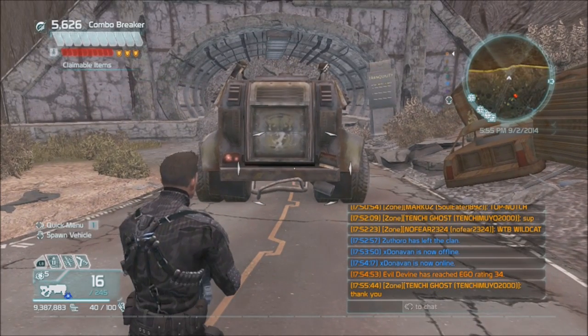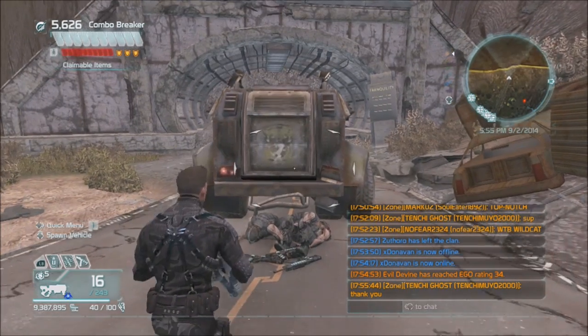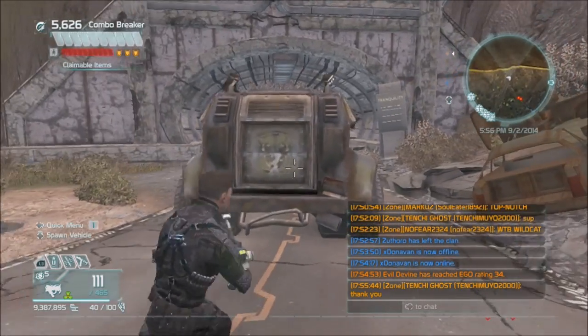Those guys will annoy you from time to time and shoot at you, but there's no threat level here. It's an easy spot to sit and farm for stuff if you're a low level. You're going to get low-level stuff — whites, occasional greens, mainly whites, grenades, script drops, and salvage.